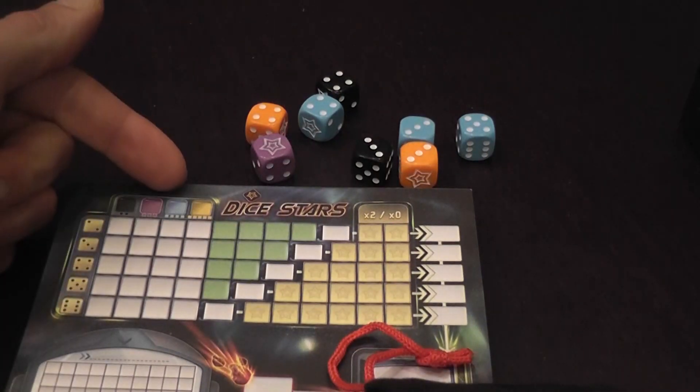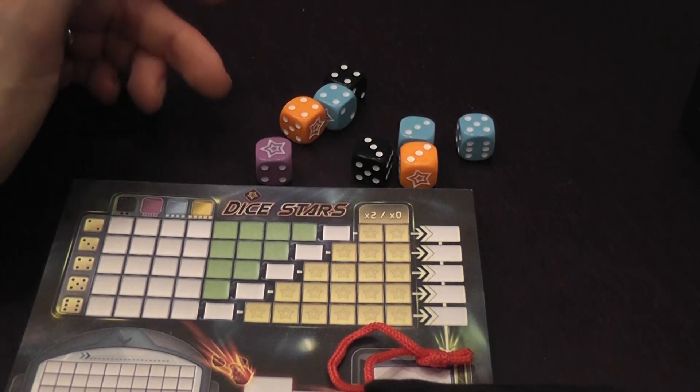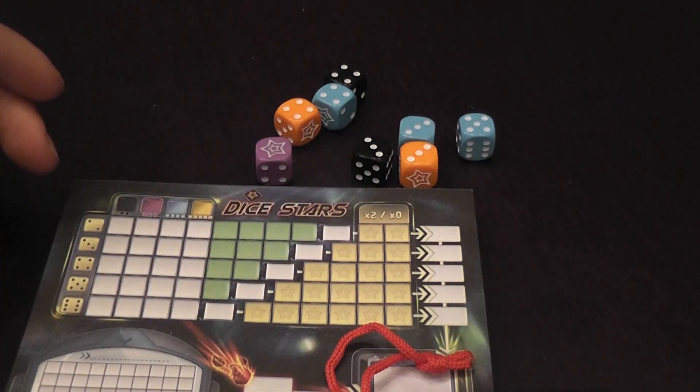So the turn sequence is: draw dice, roll them, select all of those with one color or all of those with a single number, then discard them and mark your score sheet.